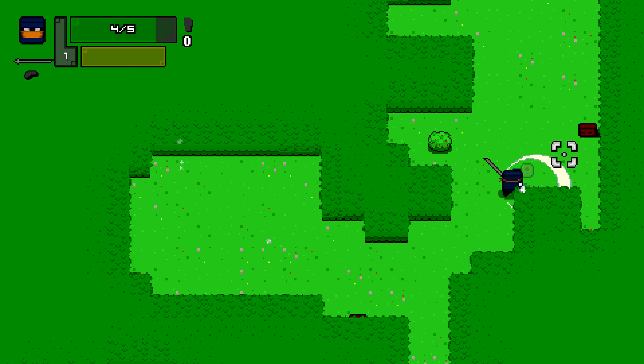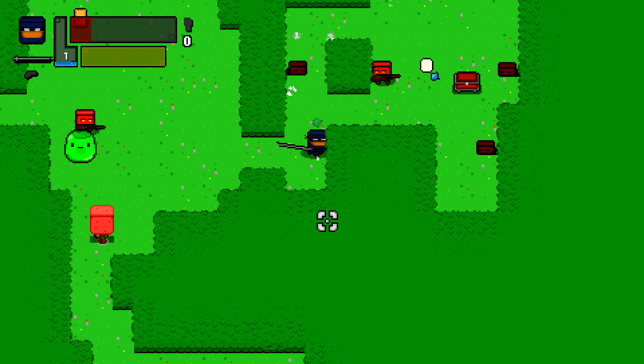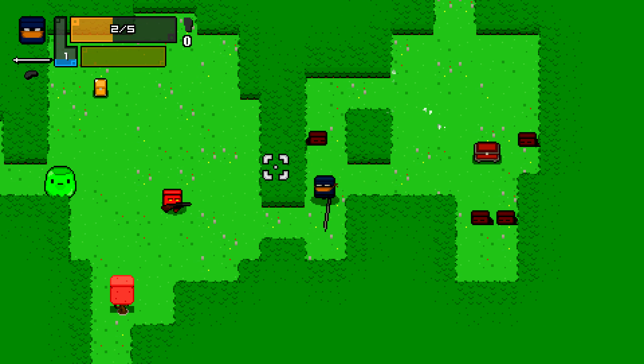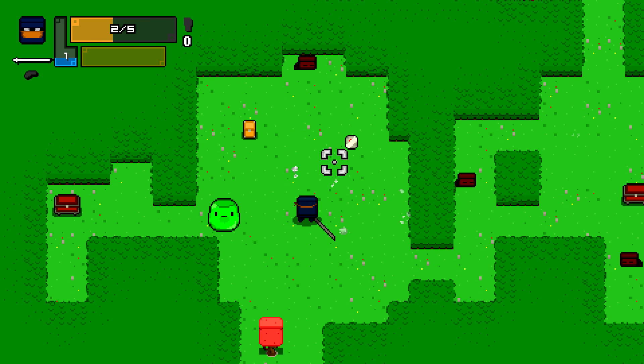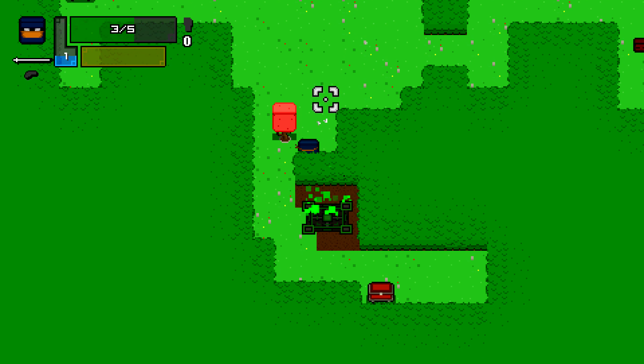All you have to do is just run around the level, use your katana, and then just pick people off one by one. Make sure you take advantage of the health packs that the enemies drop since you can't pick up health chests either. Just rely on the RNG and hopefully you get a smaller level with no chests that you are forced to pick up because of narrow hallways or anything.